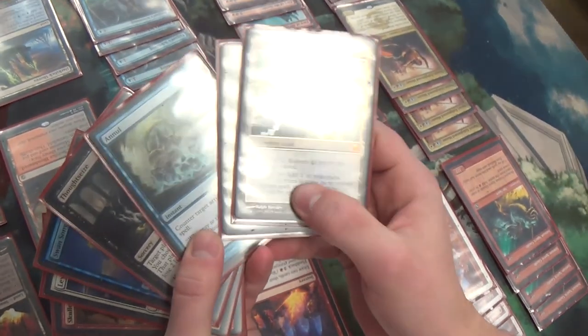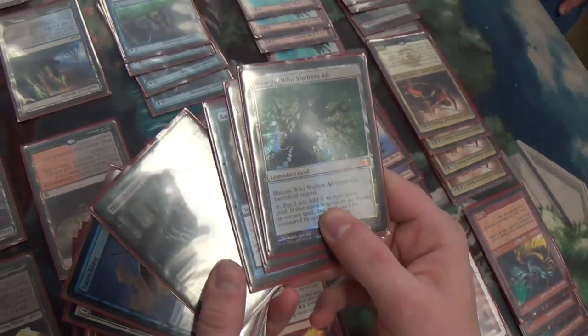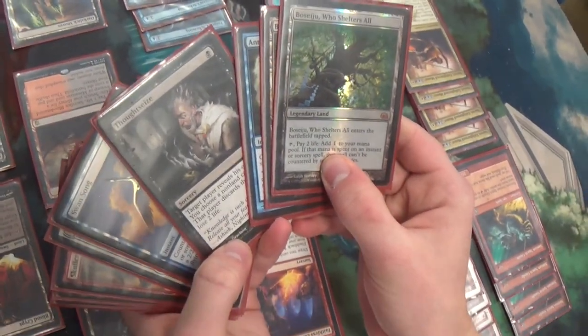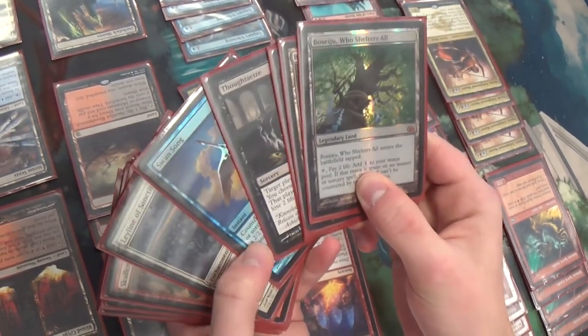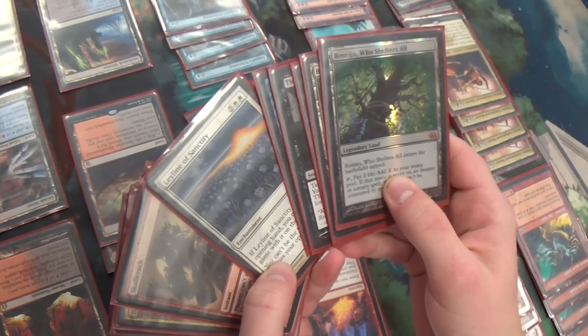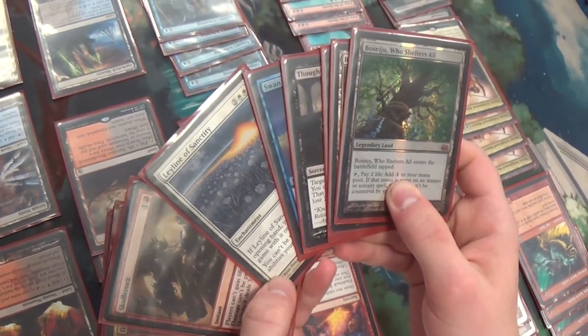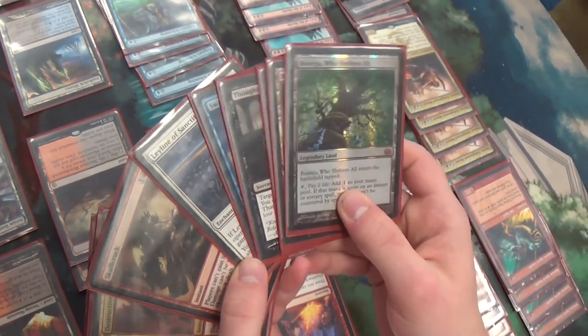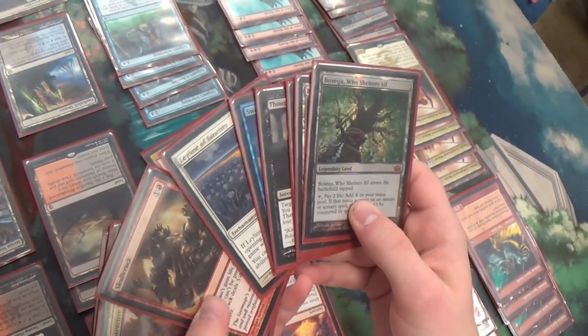There's also Annul for artifact matchups, one Thoughtseize, and Swan Song for counter-heavy matchups. You mentioned Leyline of Sanctity — if you had more copies you'd play them, right? Yeah, ideally 4 would be best, because hand attack can be kind of brutal.